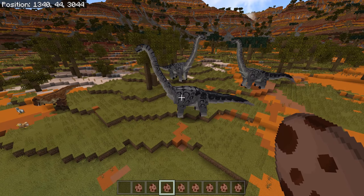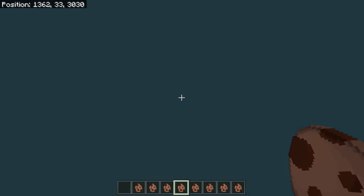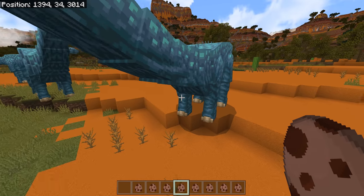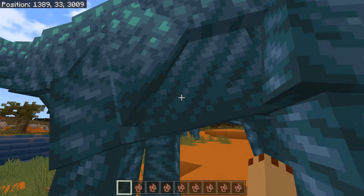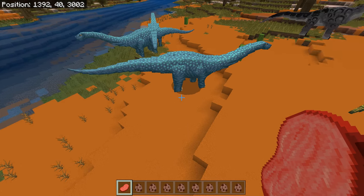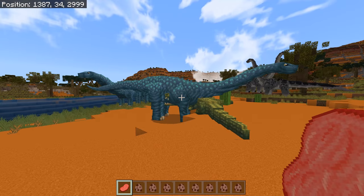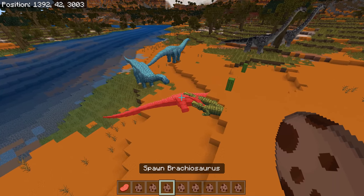Nice to see new skins for dinosaurs. Right, Diplodocus! I know you can ride this one — I need to find out how. I've seen it done with a saddle. I've heard they can be tamed with raw beef, but I don't see a Diplodocus being tamed by raw beef. It's going to get attacked but it's a really nice Diplodocus.